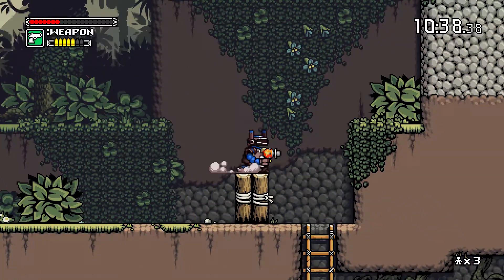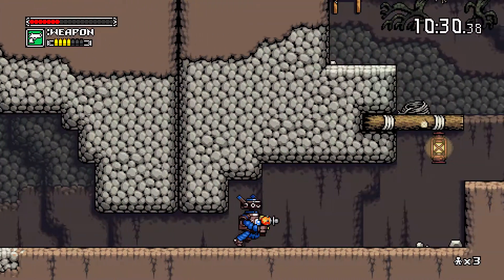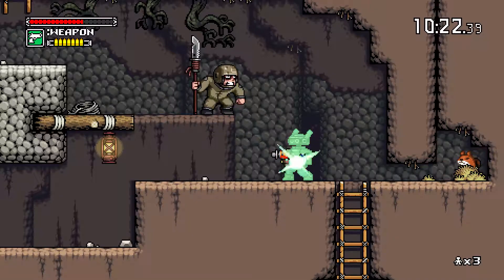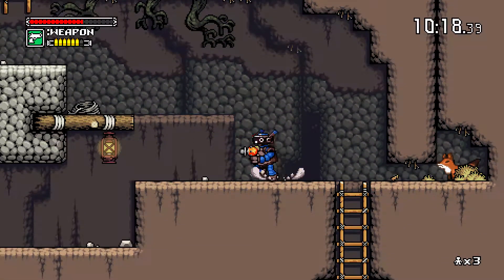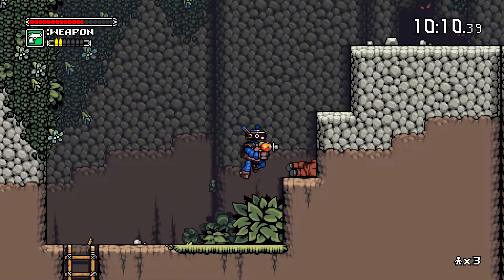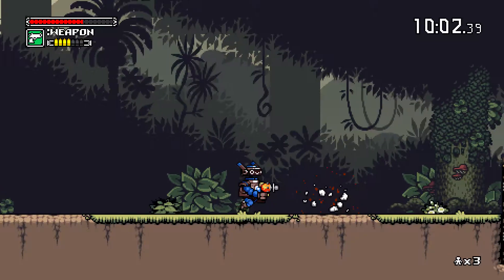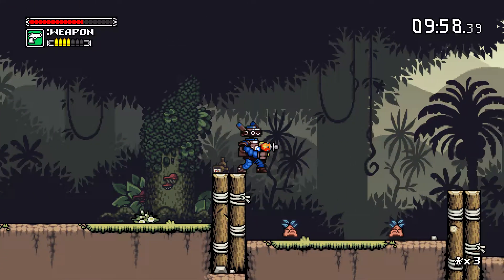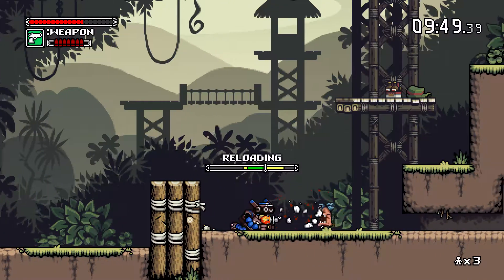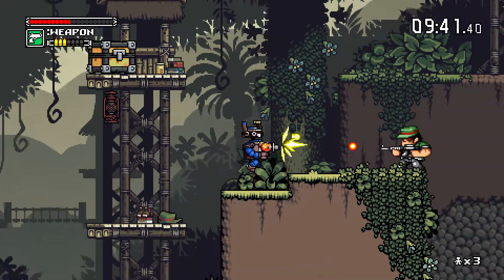We can't enter that area so I'm assuming we just go down. Oh that's nasty — holy smokes. Let's use a ration. Even the little details like the fungus growing on the tree — sweet. Got more wood. Okay we're not getting through there, that's alright.